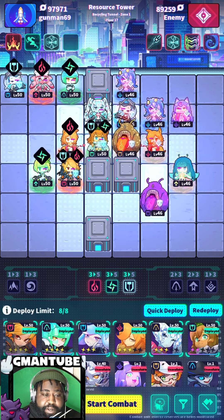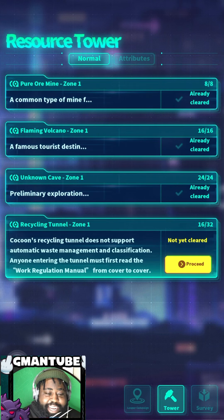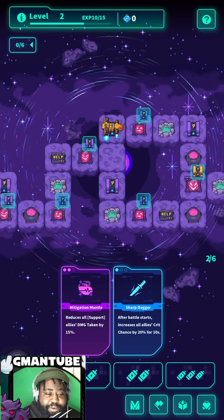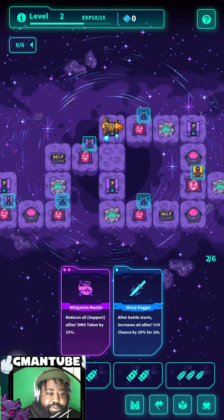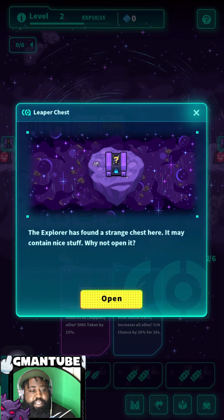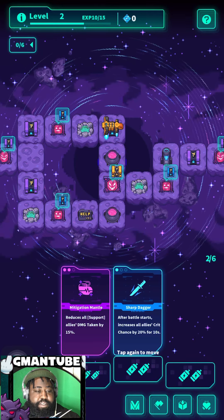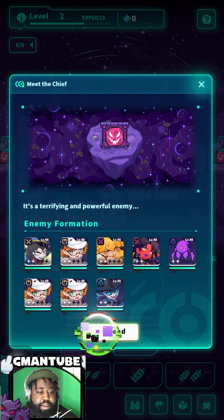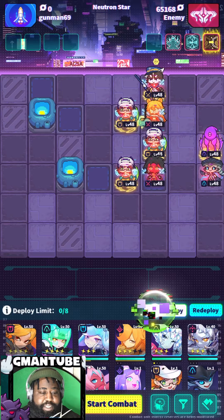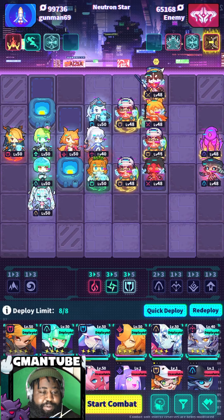Let's go back on Neutron Star since we were playing some Neutron Star today. Let's do a round two, let's see what's in this chest. All right, here we go — let's see what she can do. We're so close to almost 100K. I'm gonna put her right at the front.